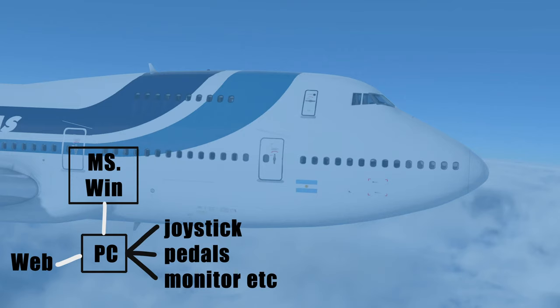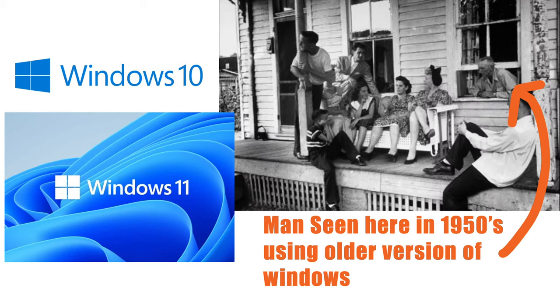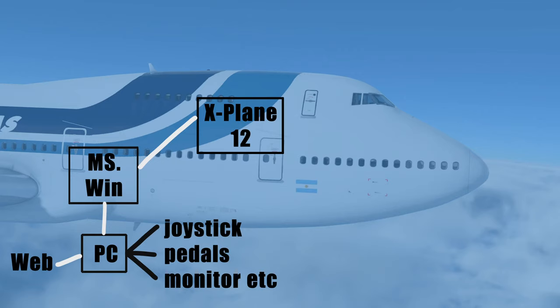Next you've got Microsoft Windows on your PC — that's usually going to be Windows 10 or 11 these days. I'm doing this early 2023. If you've got Windows 10 you've got your free upgrade to Windows 11 available. I'm still hanging on to Windows 10 just because everything works fine. And of course X-Plane 12 is running through Microsoft Windows which is running through your PC — hopefully this image is starting to make sense.